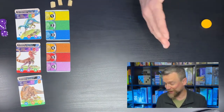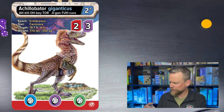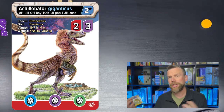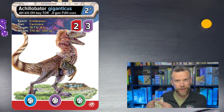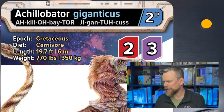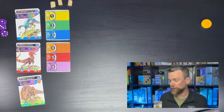The first thing that might jump out when you look at Dinosauria is that the cards are awesome. The artwork is fantastic, and you've got not just a picture of the dinosaur but facts — when it lived, how much it weighed, whether it was a predator, herbivore, or carnivore. You also get the scientific name, how to pronounce it, and the resource cost at the top to bring that dinosaur into your tableau.